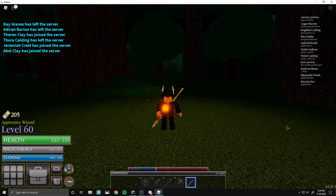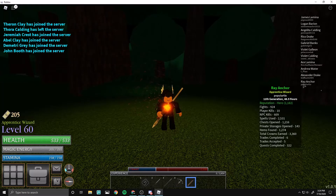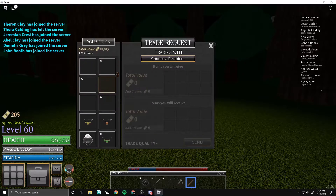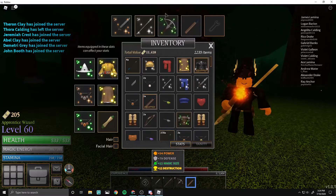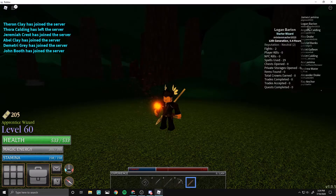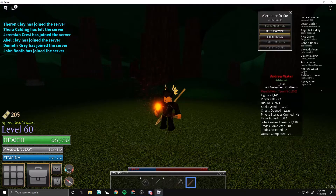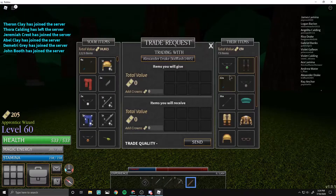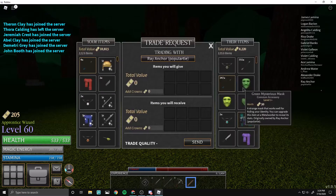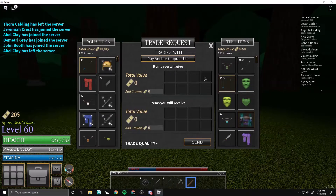Hey everybody, it's iplan here back again with another video. Today I'm going to be discussing trading in World of Magic. You can see the trade option here. This is my inventory — vanity stats, just basic stuff. You can hover over everybody, and you can press send trade. I feel like trading in World of Magic is an overshadowed feature that nobody ever really talks about, so today I'm going to explain how to trade well and properly.